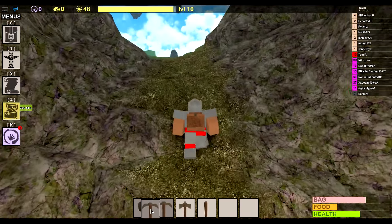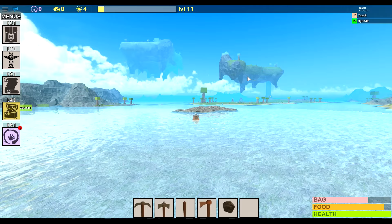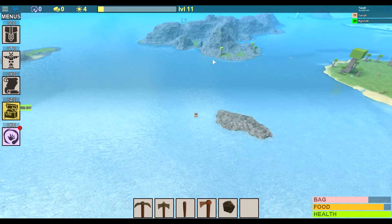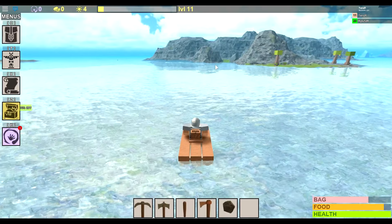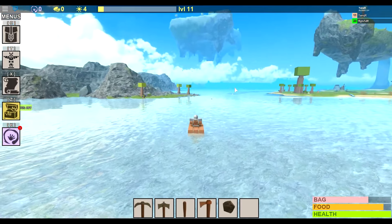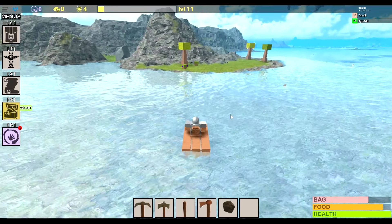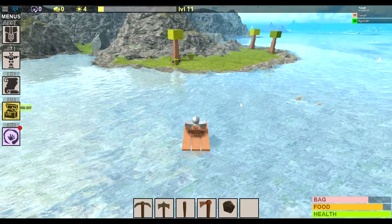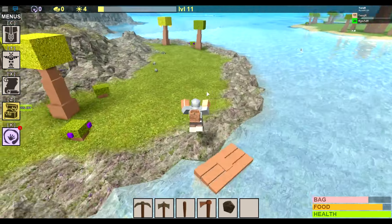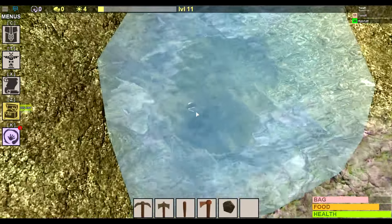I'm going to show you where adorite is and how to get it. Once you head over here, come to the left of the floating island — there's a big stone island, and behind it is where the adorite is located. Two of the gods are also back here. Make sure you use rafts to travel around because sharks will kill you pretty quickly.